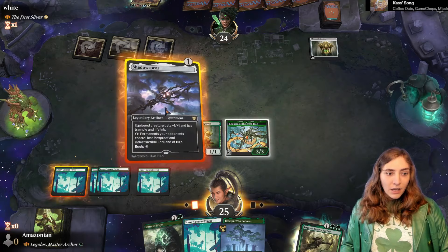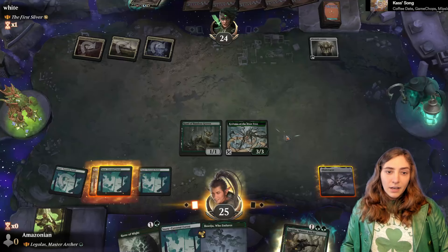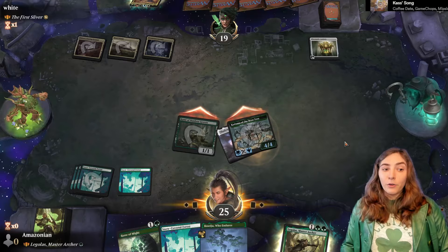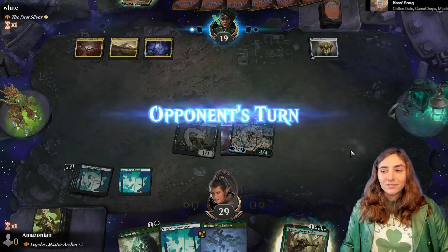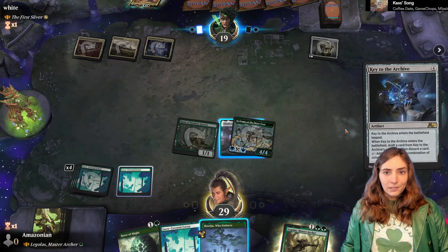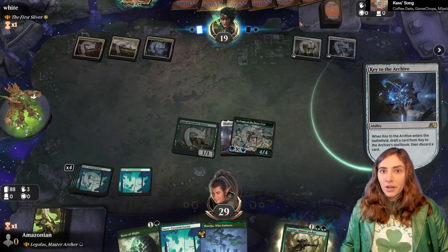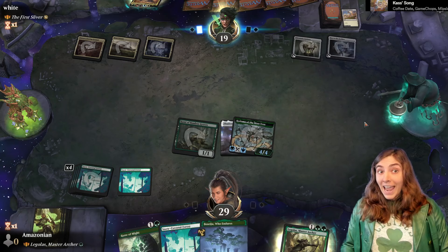I am going to go for Shadow Spear, saving the Rune of Might. The reason I'm saving the Rune of Might is because it will get the trigger off Legolas, whereas the Shadow Spear won't. We hit our opponent and we get a land since we hit them with a modified card. Key to the Archive — this is going to be worth hitting with the Boseiju because we would be turning two mana into one mana. Key to the Archive does get you a very powerful spell in hand.